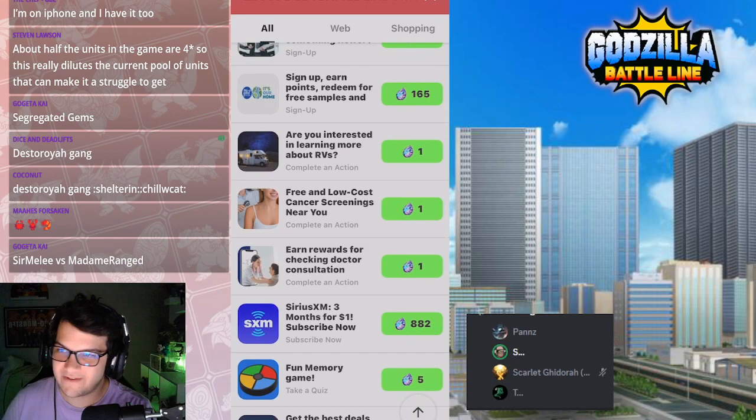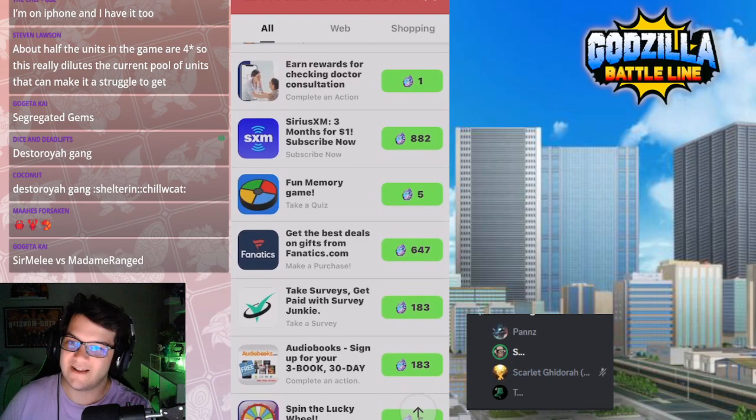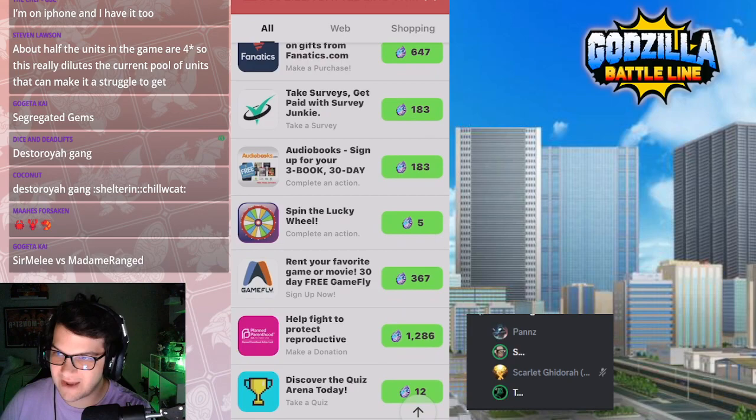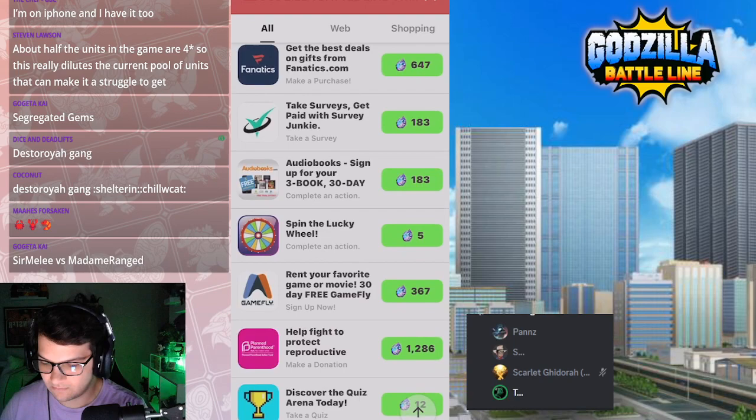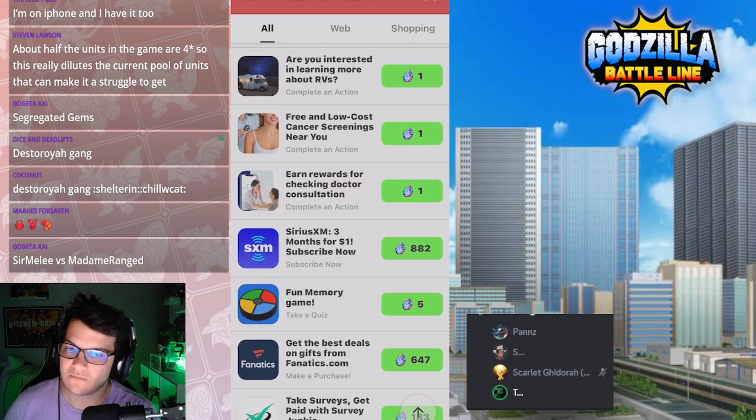So what do you want to give your thoughts on, people who've already done offer wall stuff? Because I'm just being told secondhand that the best ones to do are the ones that are just download an app and open it, and then you close and come back to this. I would agree with that. The Sirius XM one you just passed — there's stuff like that where it's like sign up for X amount of months or whatever.